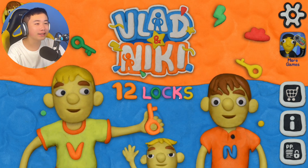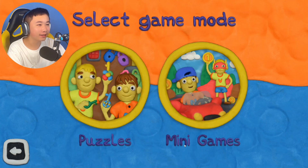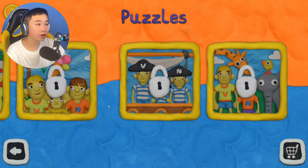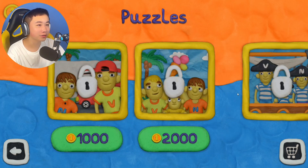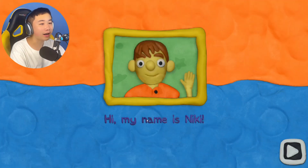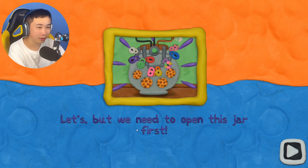Hi guys, we're going to be playing Vlad and Nikki 12 Locks, so let's get right into it. We have puzzles and minigames. Let's do a puzzle. We have a pirate puzzle, a zoo puzzle — let's do the first puzzle. It's like a cookie puzzle. It says: hi, my name is Nikki, shall we have a biscuit Vlad? We need to open this jar first.